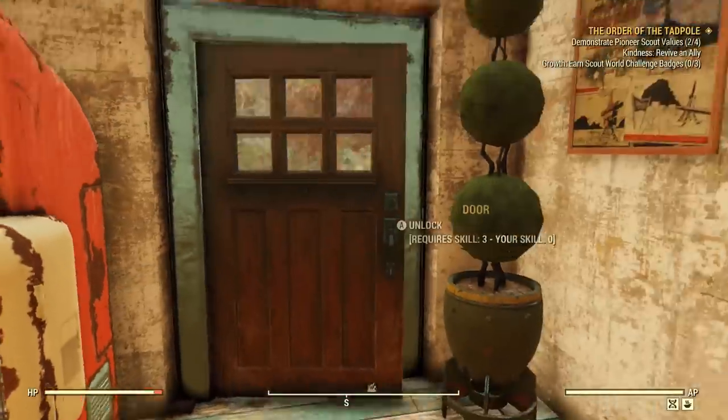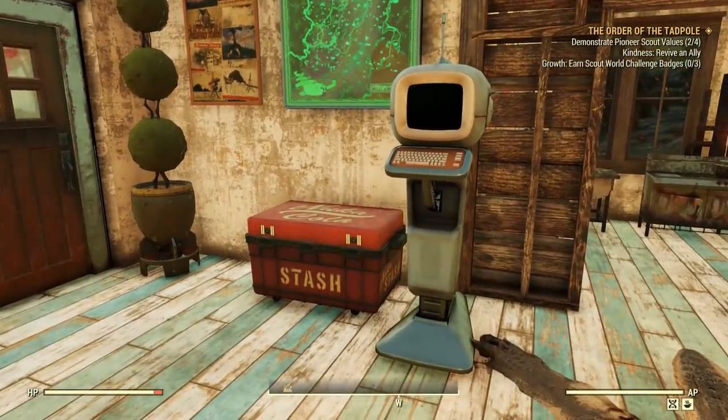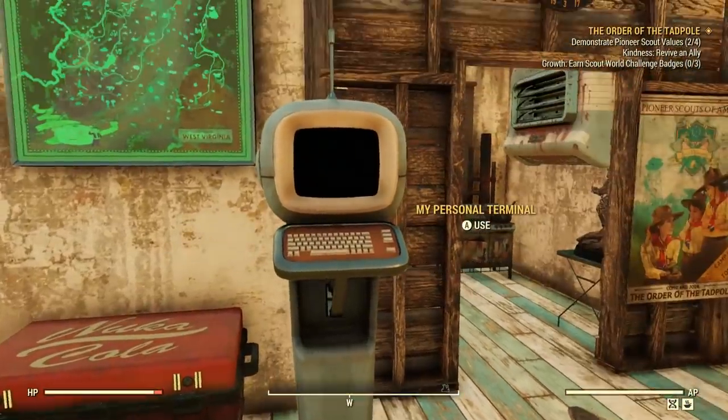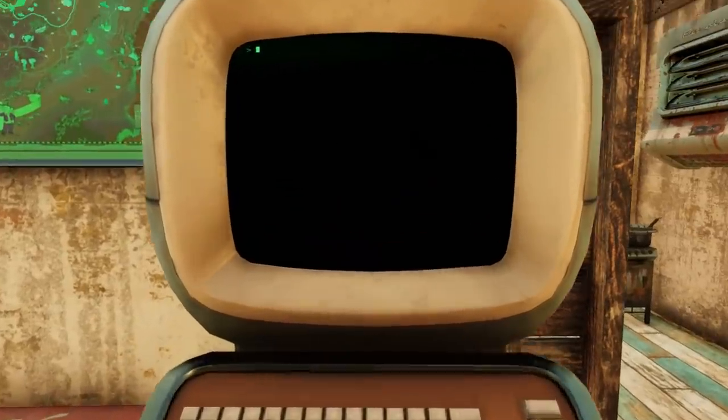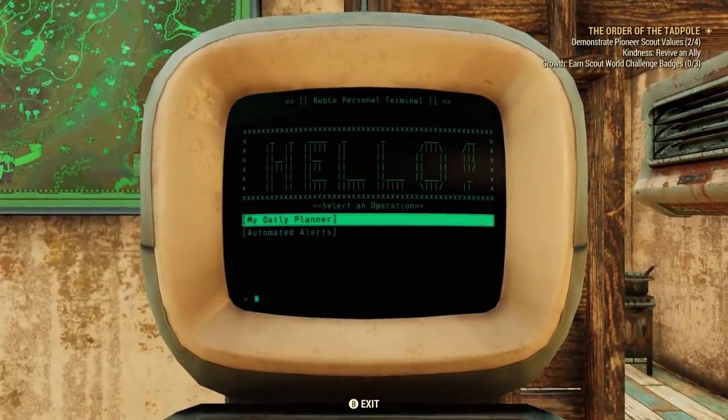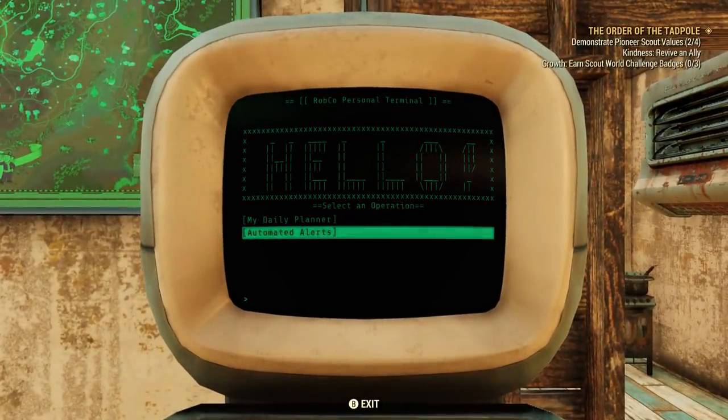So that's the tadpole stuff — it's more kind of time-sinky dailies. They've also added the My Personal Terminal, which I demonstrated before as well. It allows you to track your dailies and also has an automated alert. This pointed me towards the fact that the legendary vendor is available, which I'll get into in a sec.